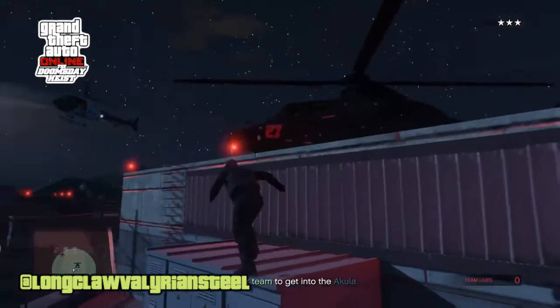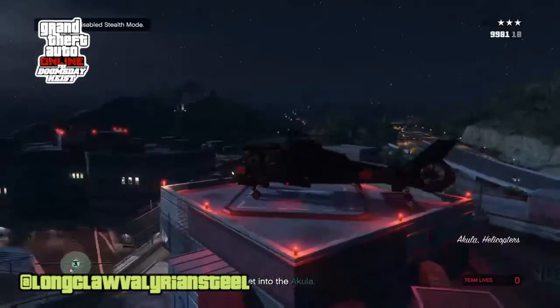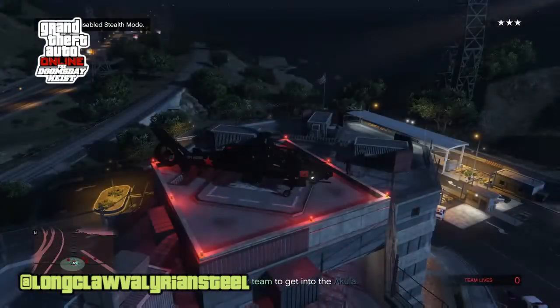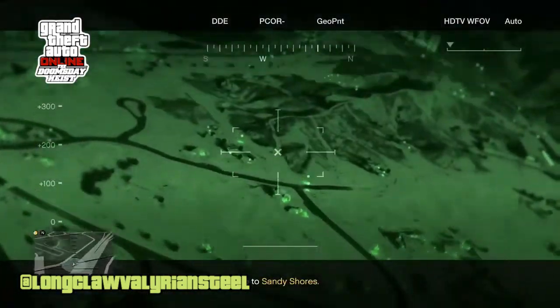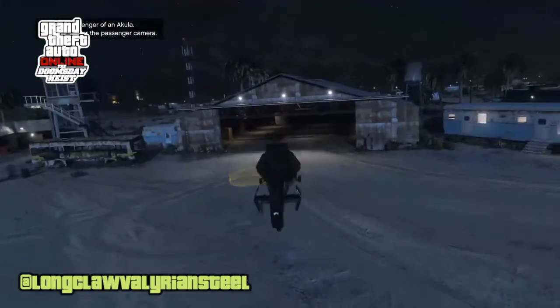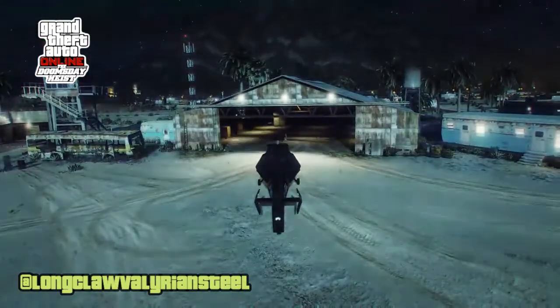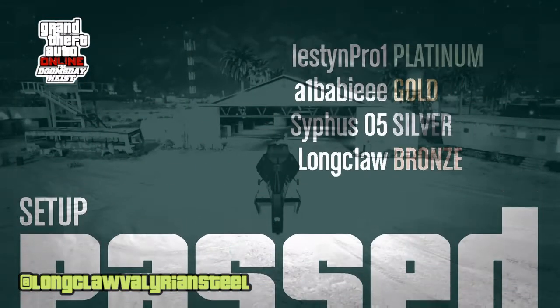We died a couple of times in combat down there. I think it's a better idea to just get to the checkpoint — even if you get killed while you're trying to get into the chopper, at least you've reached that checkpoint. Then you're flying the helicopter to the airfield and that is where you end your mission. So we are all done with all the setups and preps for Act 1, and I will bring you Act 1 in the next video.